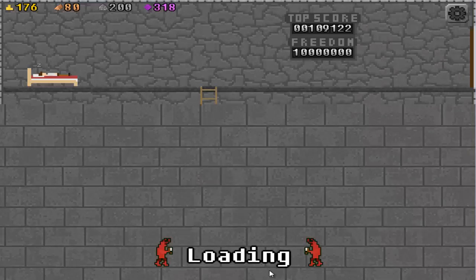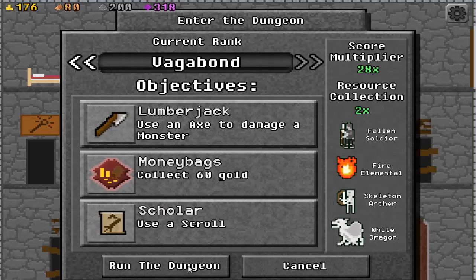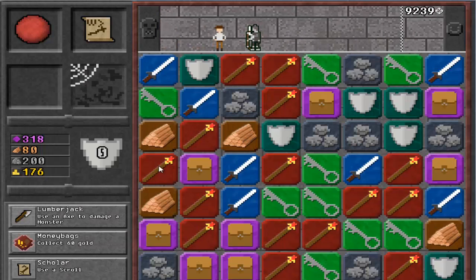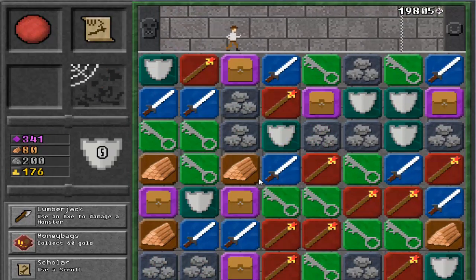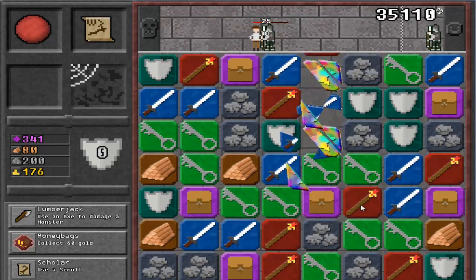Oh, we didn't collect 60 gold! We got this. We will complete this. We have to use a scroll. I just used a scroll. Magic! Bam. Come on, we got this.